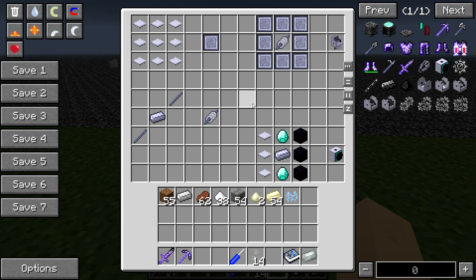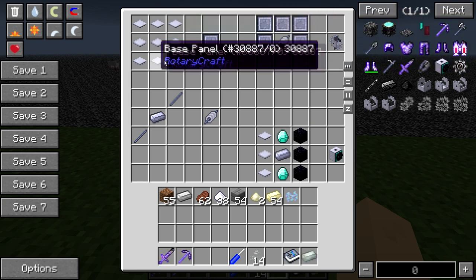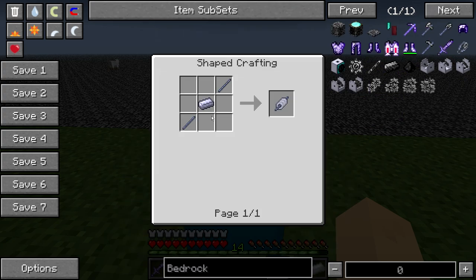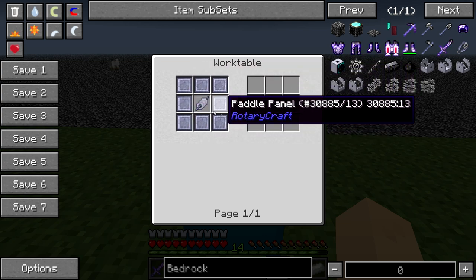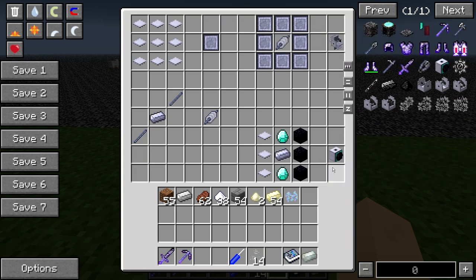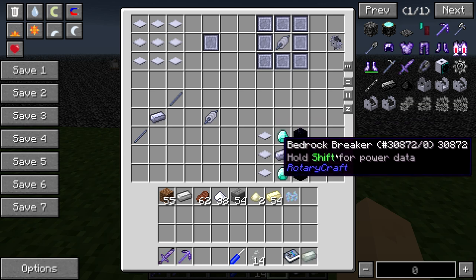The next thing you're going to want to make in this escapade — it takes forever but it's definitely worth it — is your hydrokinetic engine. It takes eight paddle panels, which is how you craft them right here in just a crafting table. Then you're going to want to craft a shaft core, also in a crafting table. Then you put them in the work table with the paddles all around and the shaft core, and you get your hydrokinetic plant. Once you have that crafted, you're going to want to actually finally make the bedrock breaker, made like so: obsidian, diamonds, steel ingots, and base paneling — made in the work table.